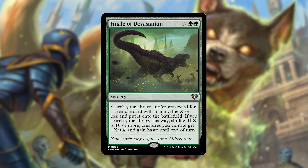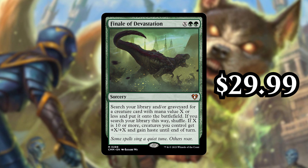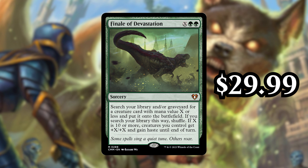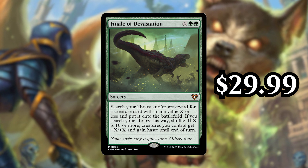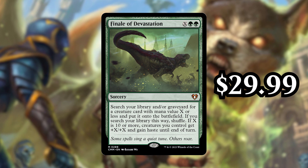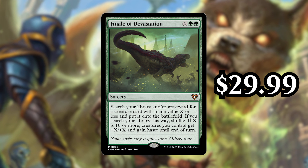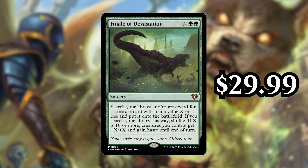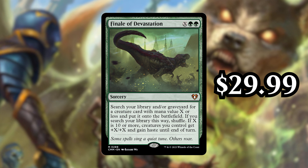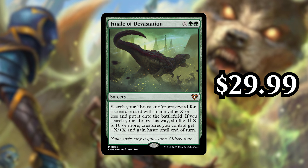Next up, number 6 is Finale of Devastation. It's currently going for $29.99, and it's X green green for a sorcery that says search your library and/or graveyard for a creature card with mana value X or less and put it onto the battlefield. If you search your library this way, shuffle. If X is 10 or more, creatures you control get +X/+X and gain haste until end of turn. This is a really awesome finisher originally printed in War of the Spark. In Commander and in a lot of formats, consistency is key, and so tutors and things that go through your library are really important. This not only does that, but it also puts it straight on the battlefield. And if you have a lot of mana, it can just win the game by pumping up your creatures by a ton and giving them haste — often allowing you to use the thing you search for, like a Craterhoof Behemoth, to just win the game on the spot. Early in the game it can set you up, and late in the game it's a finisher. Seeing a reprint of it is pretty nice, hopefully lowering that price by a little bit.